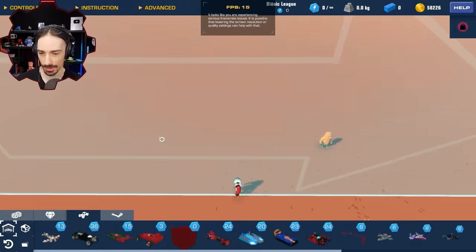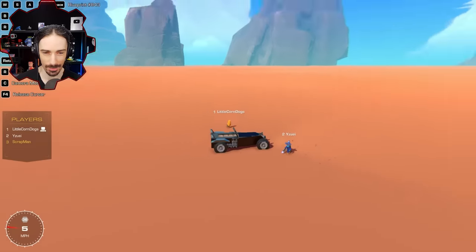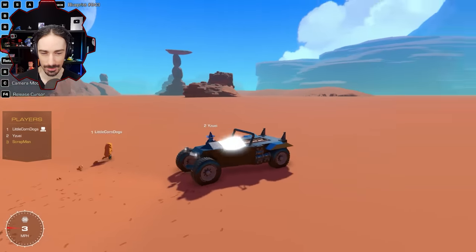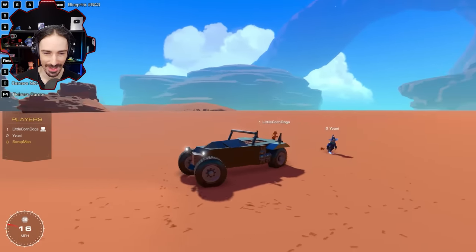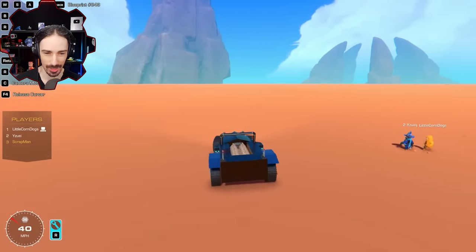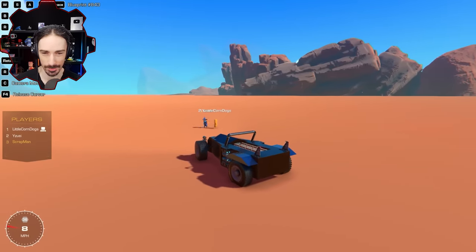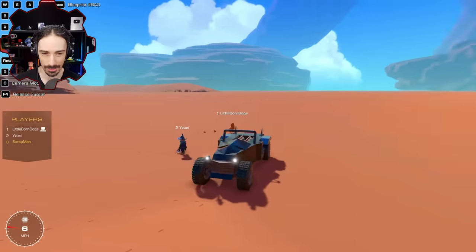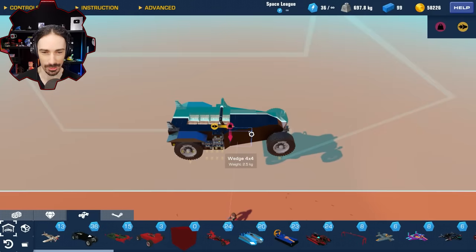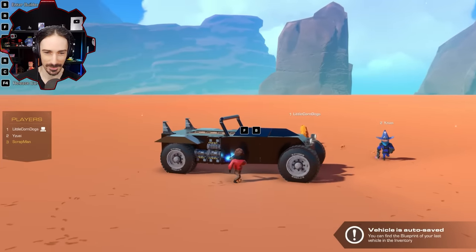Yuzy shows his car first — he also tried to base it off the picture. The hard part was getting it fast enough, so he has some boosters and goes about 120 to 130 miles per hour. The wheels were hard to work with. His build is 99 blocks — he didn't know what to do with the last block so he left it off. It's a big build.